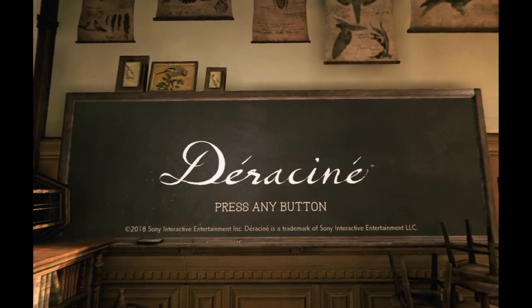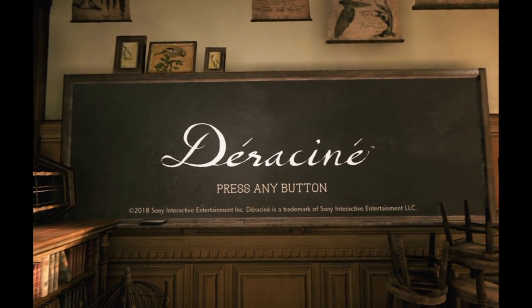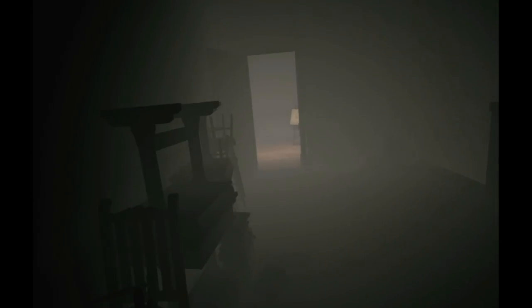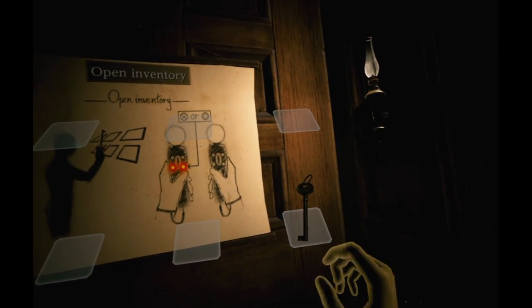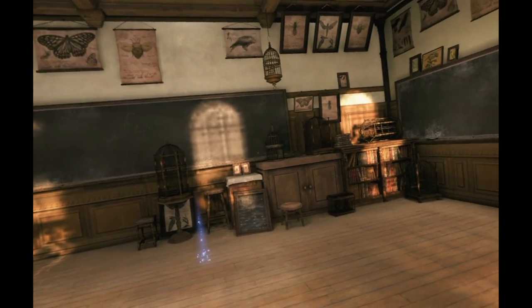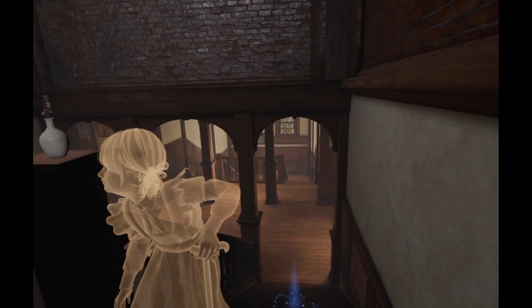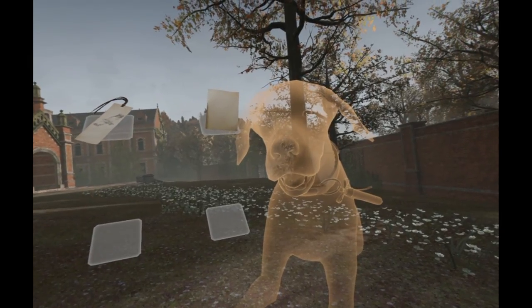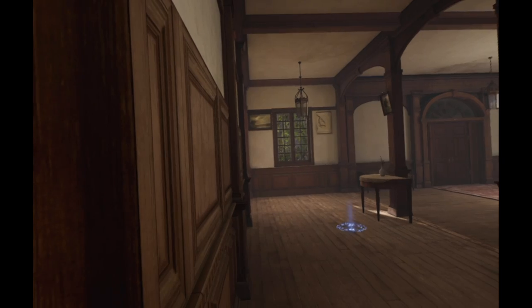This one is called Déraciné — sounds like you need a prescription for it. This game is by From Software and it's a PlayStation VR exclusive, and you'll need the move controllers for it. It kind of plays like a point-and-click adventure game — I love point-and-click adventure games. You play as a fairy trying to prove your existence, at least from what I gather. The movement is kind of odd as you have to press the tiny buttons on the move to rotate, and there are other buttons for crouching and actually moving. If you're standing next to a person or an important object, the direction of the rotating buttons changes for some reason. Still, it almost becomes second nature after a while.